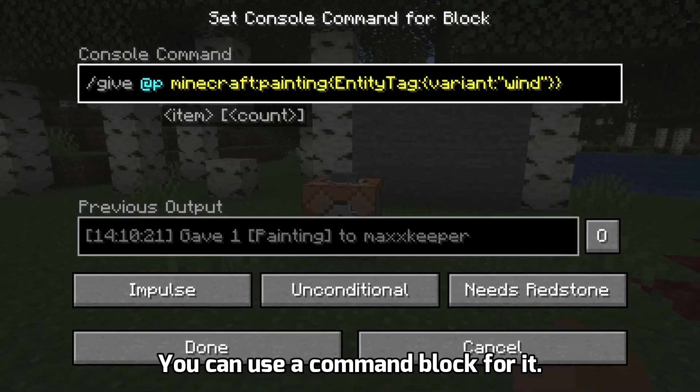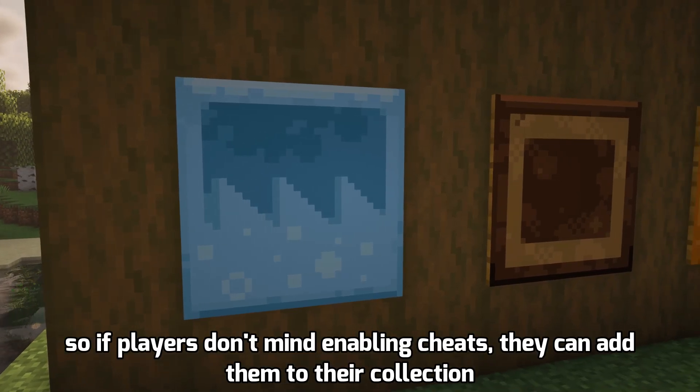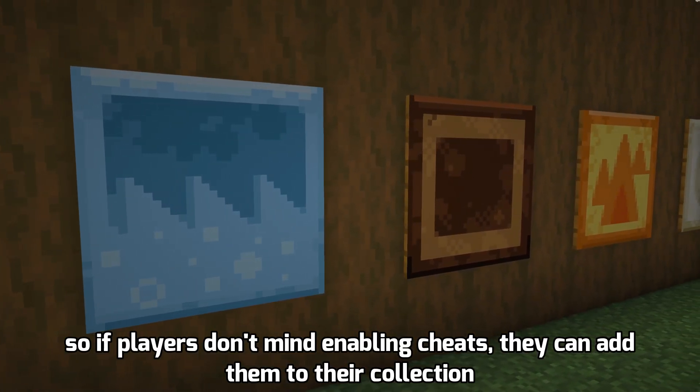You can use a command block to get them. These paintings make fantastic decor for your world, so if players don't mind enabling cheats, they can add them to their collection.